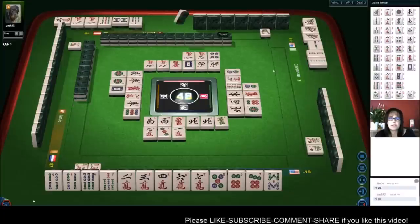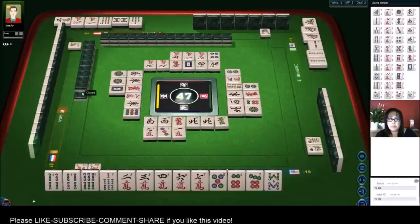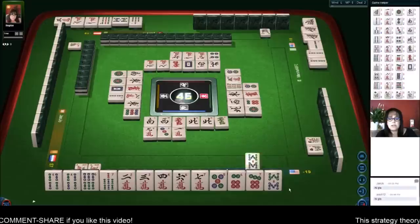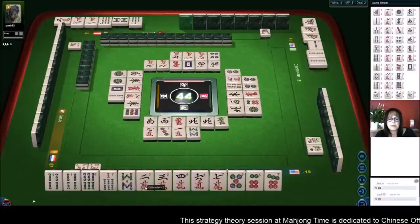Anytime the players to my right and across are discarding, they're not going to help us. The player to my left — their discards can help because you can only chow from the player on your left. We do not need another eight.